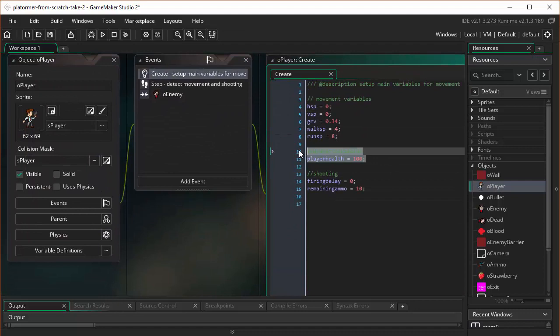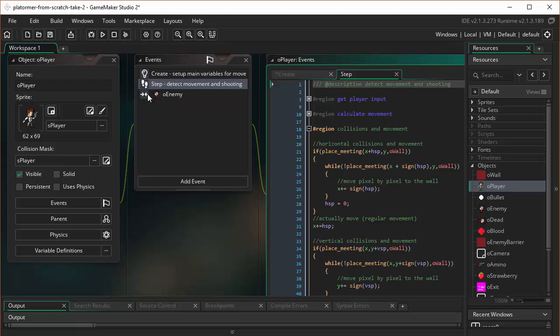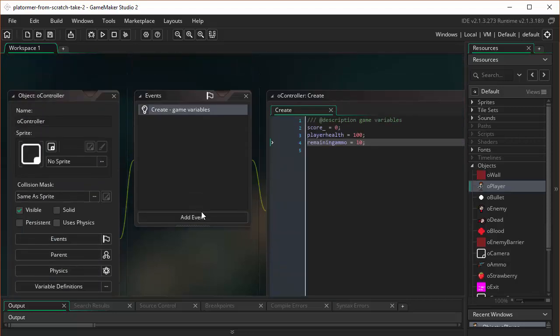So player health is going to be on the controller, and remaining ammo is going to be on the controller. Let's go back to our player's create event and get rid of player health — we're taking it off the player. And let's get rid of remaining ammo — we'll take that off the player as well. We'll have to modify things in the step event and in the enemy, but we'll come back to that. The key is: player health moved from OPlayer, and remaining ammo also moved from OPlayer. Make sure you do that change.